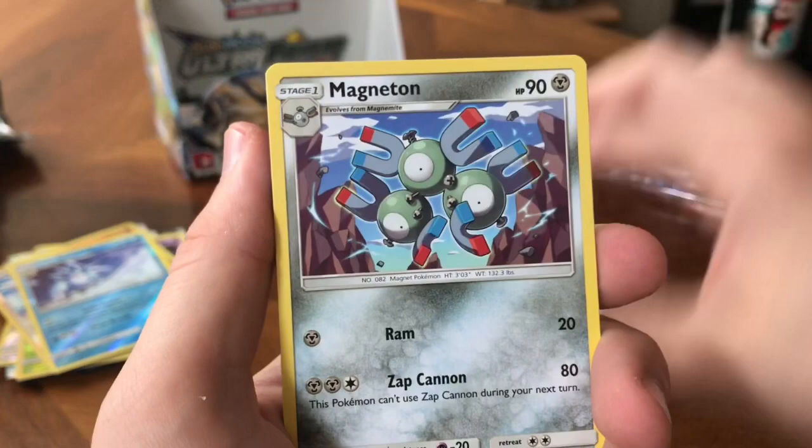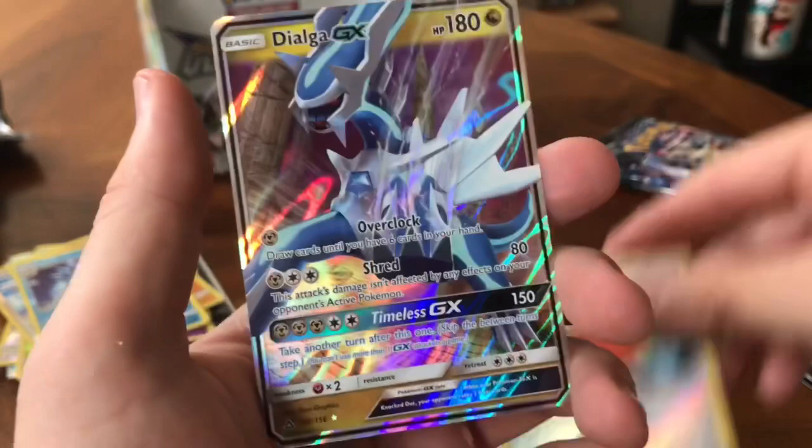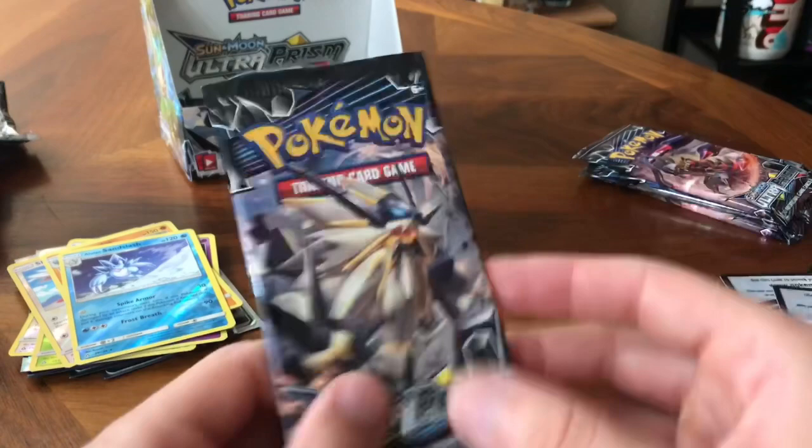Water Energy, Lillie, Magneton, Palpad, Chimchar, Sneasel, Lickitung, Carnivine, Glamyow. Reverse Palpad, and a Dialga GX card. I do not have this one yet — I have the one from Forbidden Light. I think I sold one. But I will take a Dialga all day.